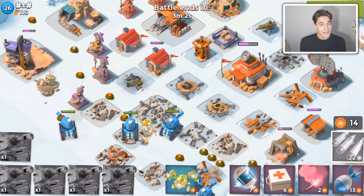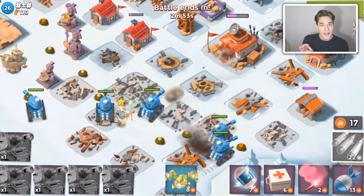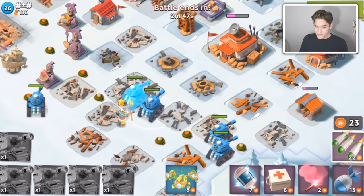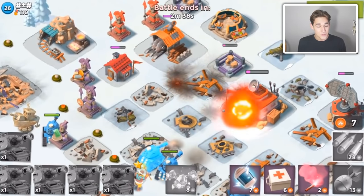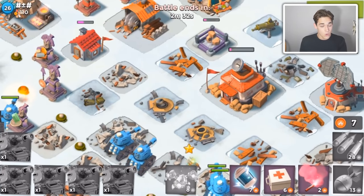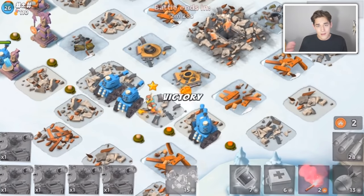I forgot to mention — I kind of blew over HQ8. At HQ8 you unlock Warriors. But I want to make this clear: Warriors are not good until you unlock Smoke at HQ14. Warriors are just trash before that — don't use Warriors until you unlock Smoke. But Warriors are one troop you should be upgrading, because you're going to want to switch to Warriors as soon as you hit HQ14. You need to go all in with Smokey Warriors — it's by far the best troop combination.